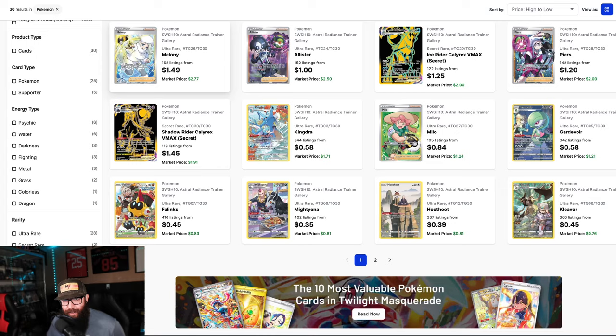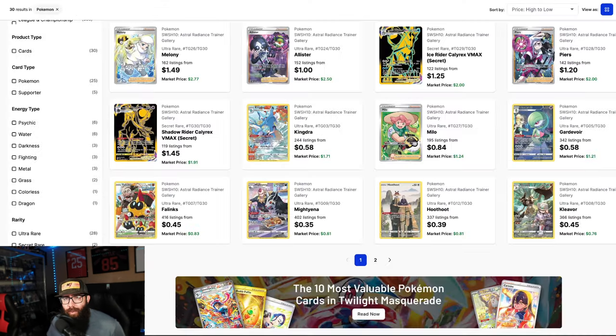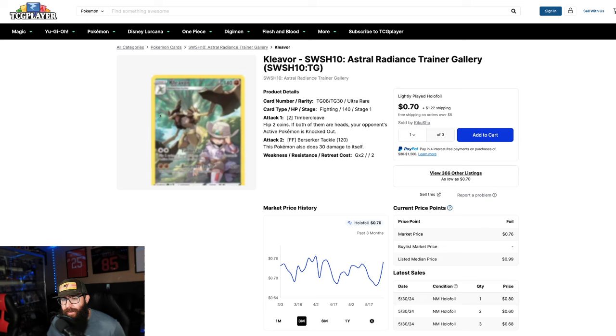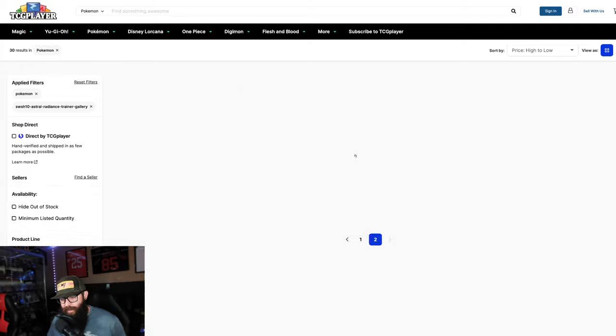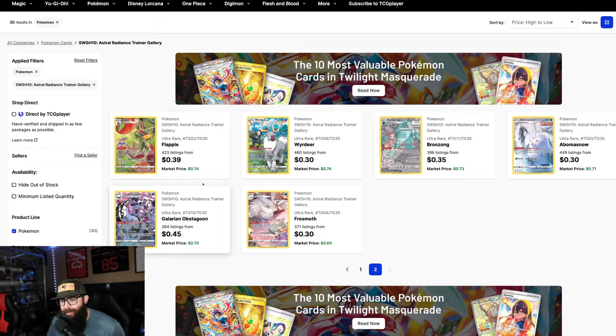Let's look at the Kingdra. There's a Kingdra coming out with the new Shrouded Fable promo, so that Kingdra might bring this Kingdra card up as well — but last sold is like a dollar. The artwork is real good though; it has the yellow borders. The Mightyena is cool, the Hoothoot is cool. The Cleavor may not be the most popular Pokemon, but this artwork is super cool — you're in like 70 cents for this card. There's a lot of potential here, and the cards on page two are all great looking cards at 70 cents or less.